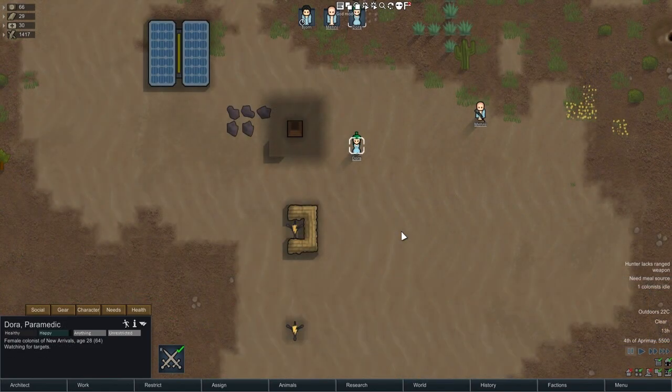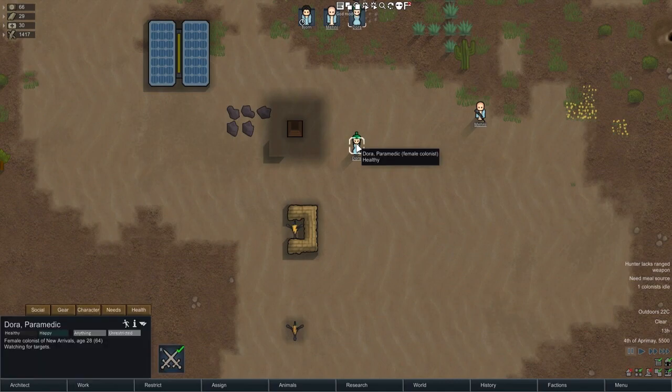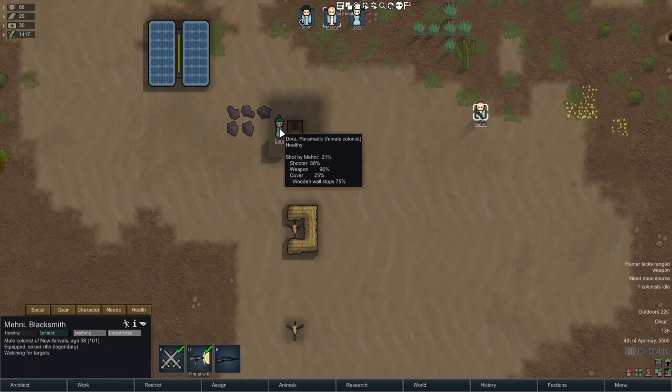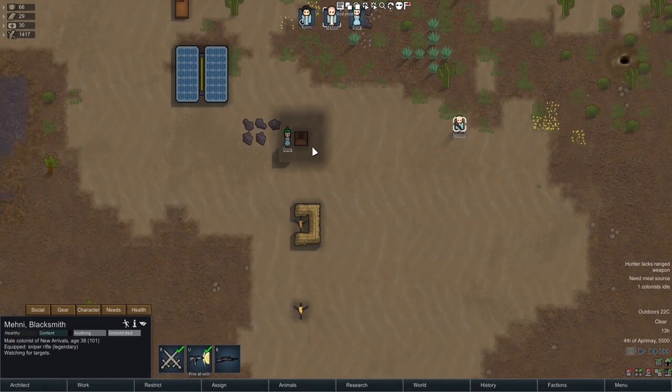One common comment is to put up a roof because you get cover from being in darkness or under a roof. That was true in earlier alphas, but as of Alpha 16 that's changed. Here with a roofed area over a pillar, Dora gets no cover bonus whatsoever from being under the roof. Bringing her back to the wall gives the regular 75% from the wall — she doesn't get anything above and beyond that.